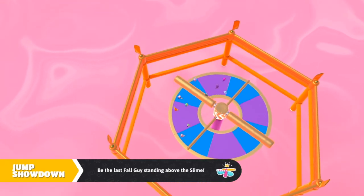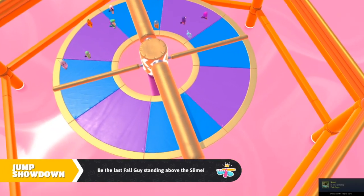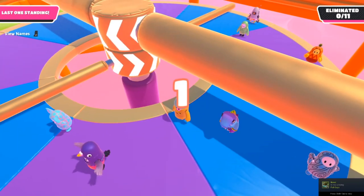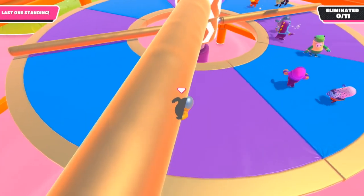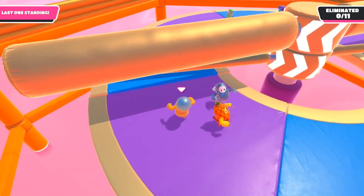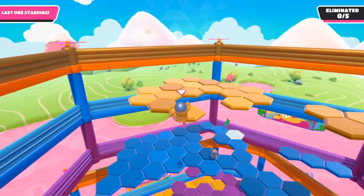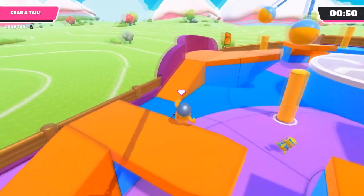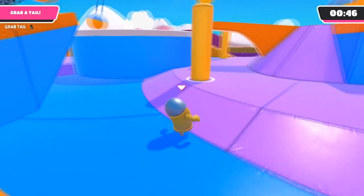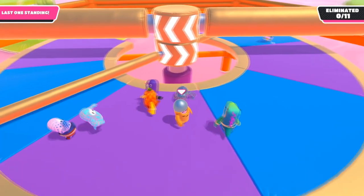Welcome back to another video. Today I'm going to be doing an all-finales guide on how to win all the finales. A finale is the last round in an episode — an episode being all the rounds in one game. If you win the finale, you've won the whole episode. There are a total of four different finales: Hexagon, Fall Mountain, Jump Showdown, and Royal Fumble.